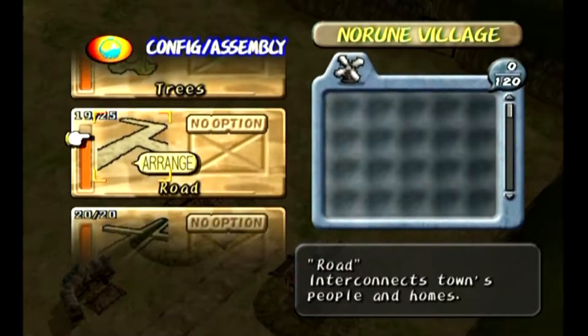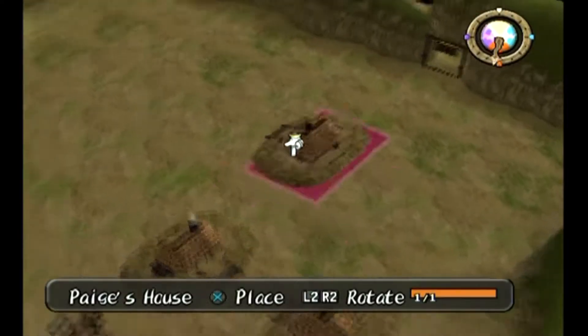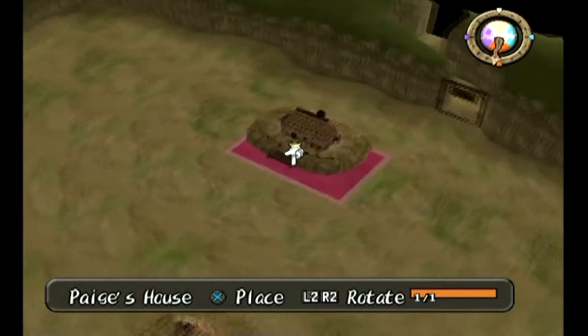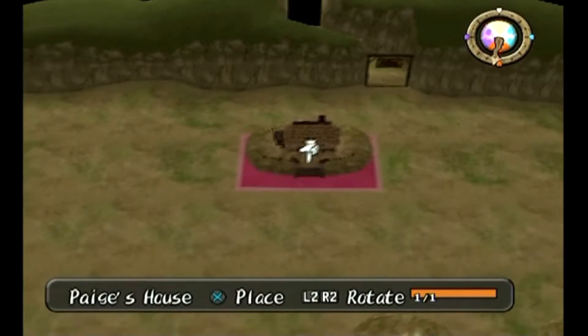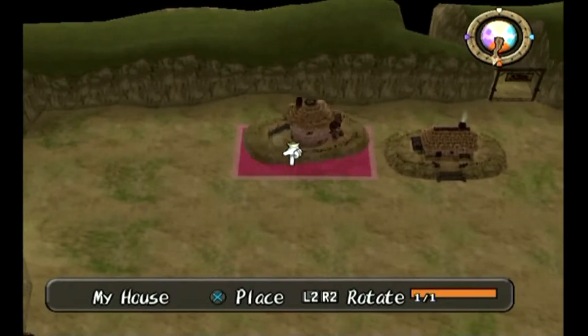Next up I'm gonna set down Paige's house. We're gonna put Paige right here for now until I figure it out. Actually, hold on — can I move her back more? Yes, right there. That's better.